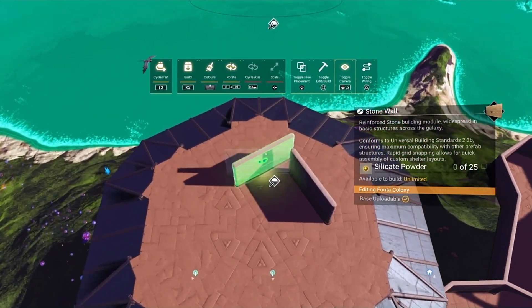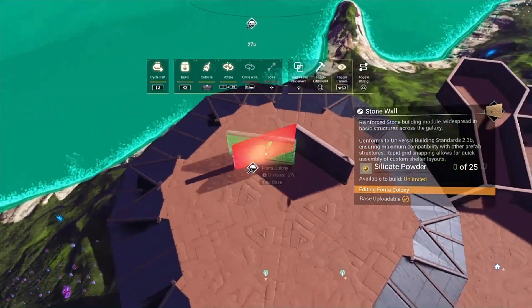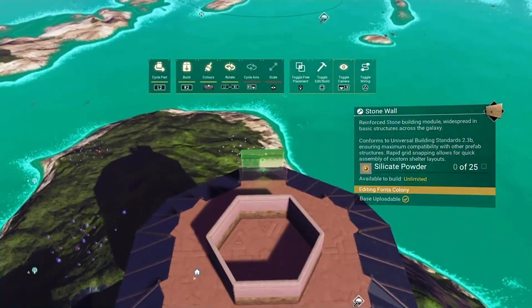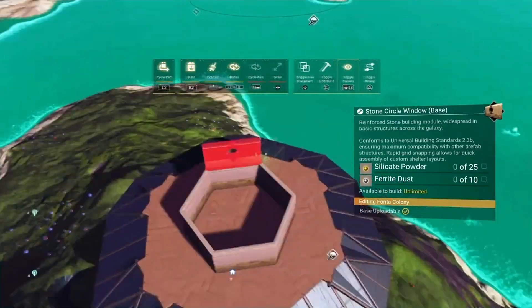You can either build up to this inside with stairs, or you can place a teleport in the middle and put a teleport downstairs in your base — it's like a little watchtower you can enter. For now we're just going to do the basic structure of the tower. Plonk some windows in on top of that layer.